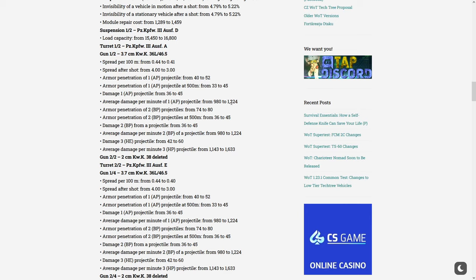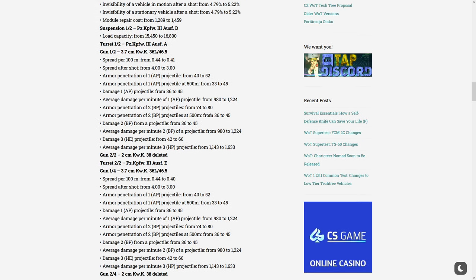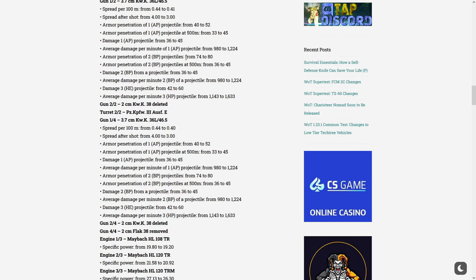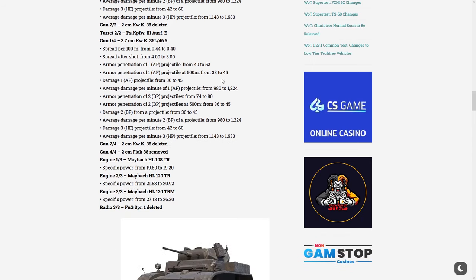That's the DPM I'm talking about — not 1,800 like the BT is having. The premium shell penetration increased from 74 to 80. The damage per shot went from 36 to 45, and HE damage from 42 to 60, so you're going to do more damage with HE. There's a big DPM increase from 1,143 to 1,633 — I think this is HE DPM. They also deleted a gun, which I think is the autocannon from the tier 2 Panzer — the 2cm that was quite deadly.